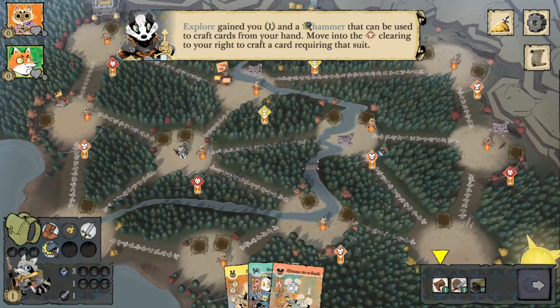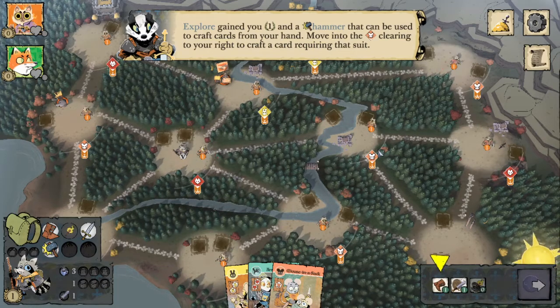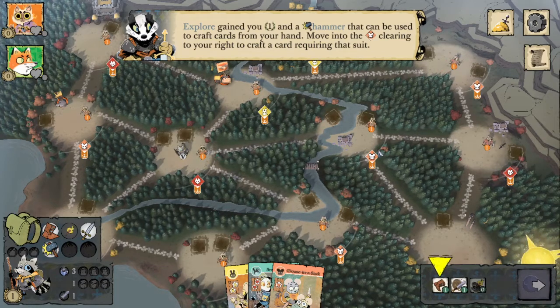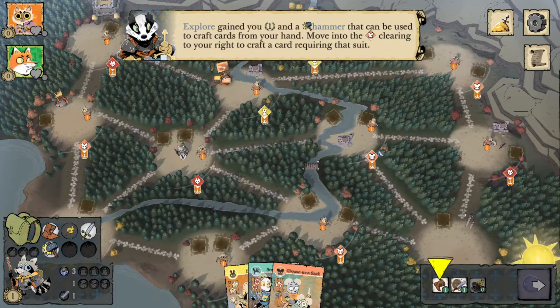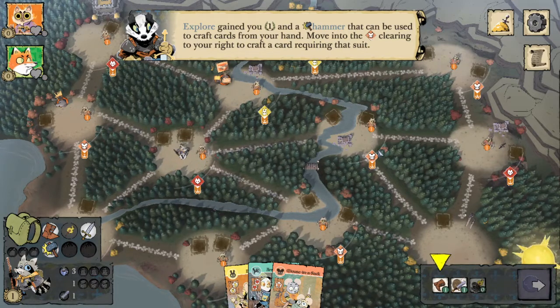Exploring gains you one point each time you use it, and you'll get whichever item is below that ruin. The four items in the pool of ruins are the bag, the sword, the boot, and the hammer. We got the hammer from this ruin. We can use that to craft cards from our hand and also repair damaged items, which we'll get to later in this tutorial.